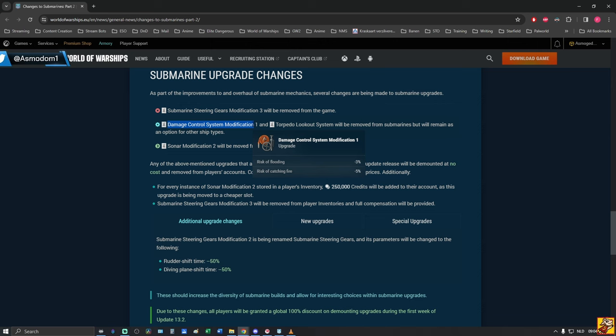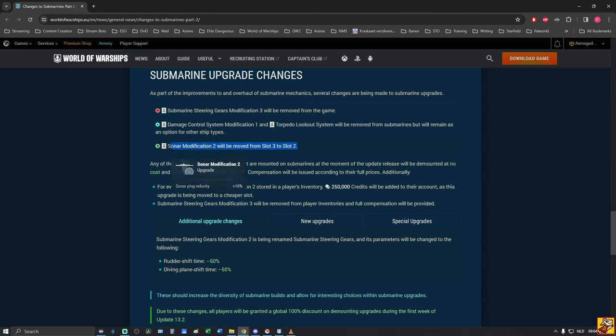Damage Control System Modification 1 gave risk of flooding minus 3% and catching fire minus 5%, meaning a 97% chance of flooding instead of 100% — a small but valuable chance of not getting flooded. Any of these upgrades currently mounted on submarines will be demounted at no cost and removed, with full credit compensation. Additionally, for every instance of Sonar Modification 2 stored in a player's inventory, 250,000 credits will be added to their account since that upgrade is moving to a cheaper slot.